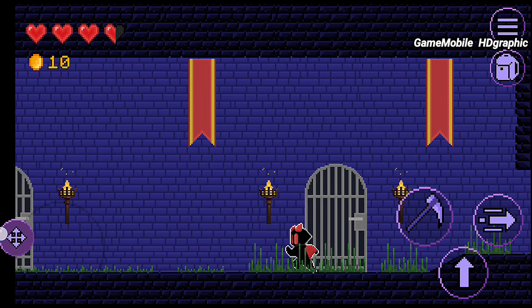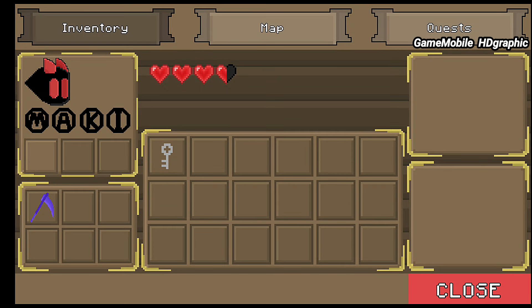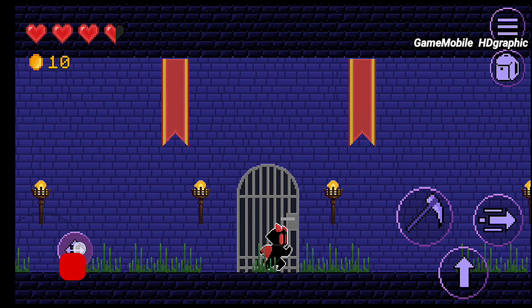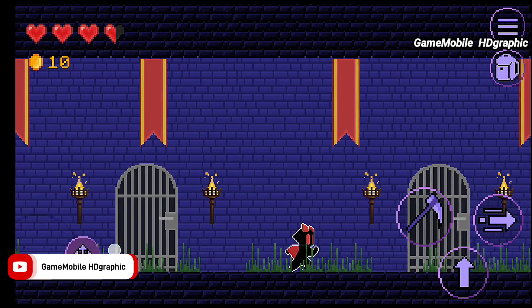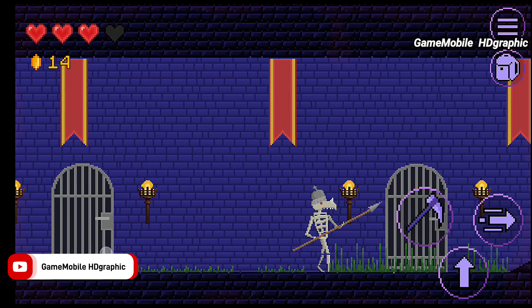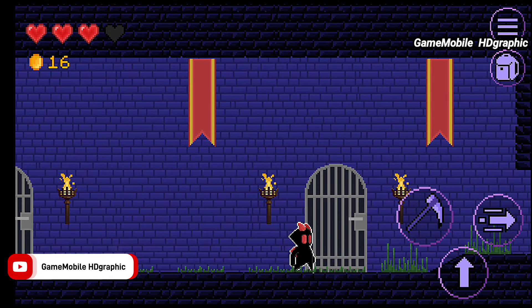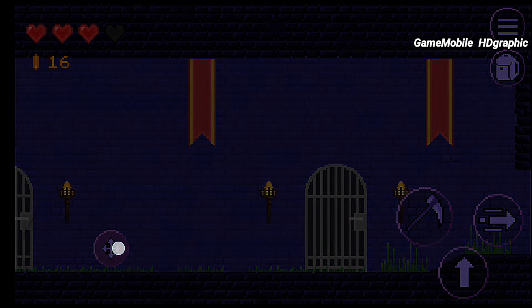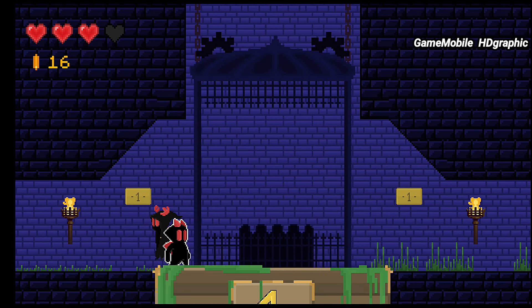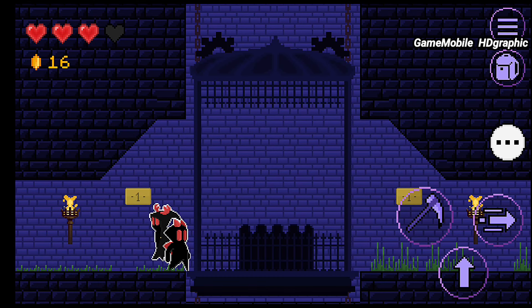Wall jumping is possible to climb up into higher areas. I've found the combat gameplay more interesting than the storyline so far. The enemies are quite difficult to kill, but remembering their patterns makes it easier to defeat them all. Maki's Adventure has a free light version available on the Play Store, playable as one of the best offline RPG games for Android and iOS.